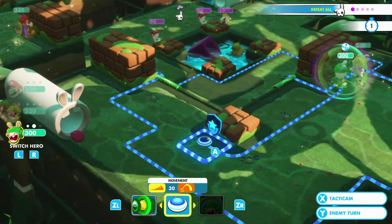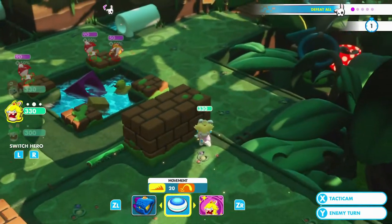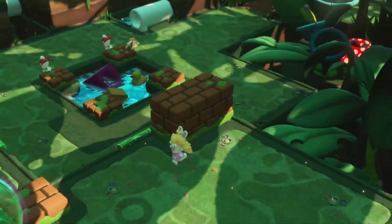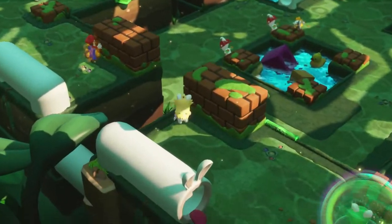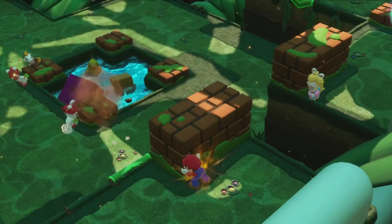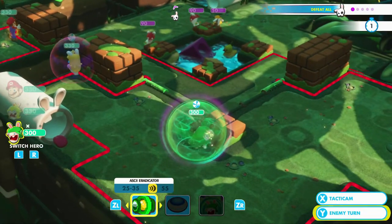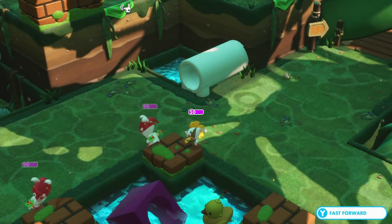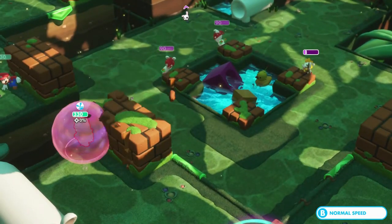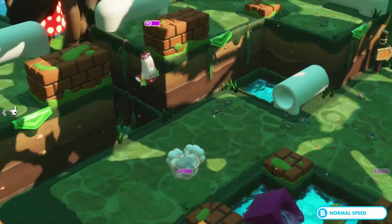Rabbit Peach is up — she's going to take cover over there. I believe I have enough to weaken the hopper, but we'll shield first and let the enemy go. Fast travel — Mario needs to hold the close end. What the heck — that basically just figured itself out.